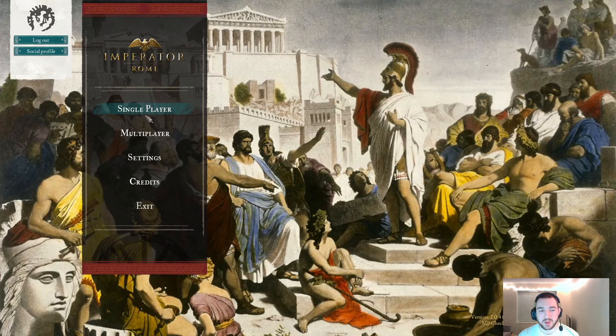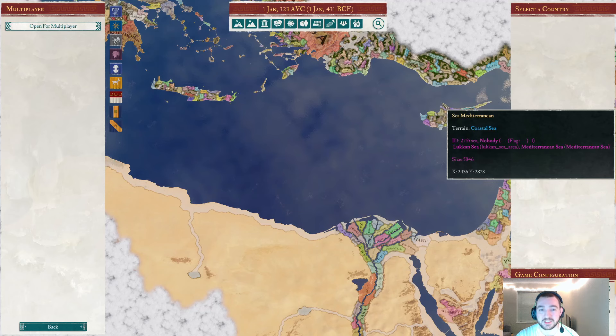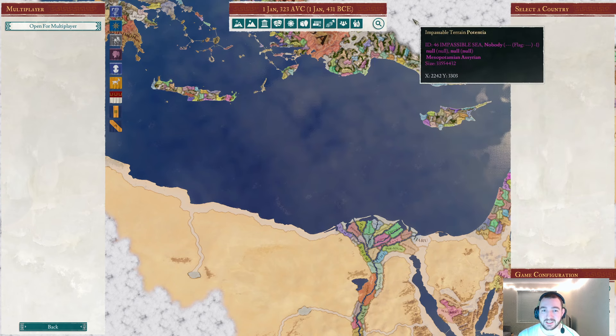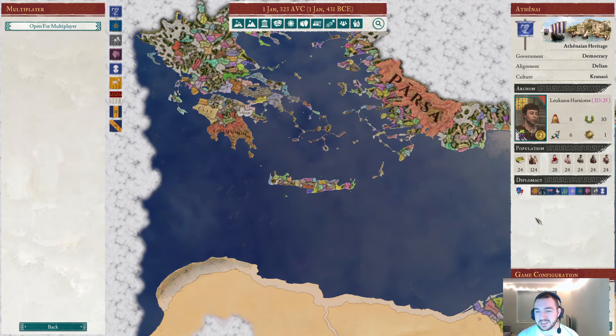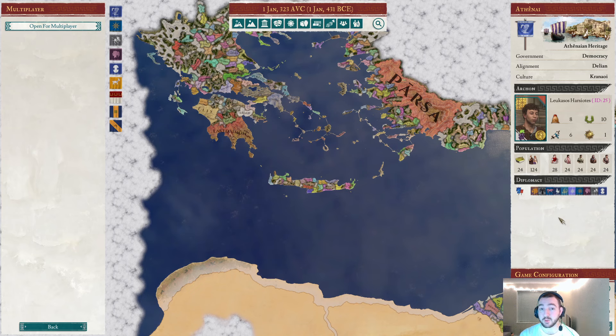Another thing I've implemented is my first attempt at a gameplay implementation of the League system. I'm using the subject-overlord dynamics as a stand-in for the League system. In the same way that the alignment system is using the religion system, I'm using subject-overlord dynamics to represent league membership. As you can see here, all of the current Delian tags on the map are subjects of Athens. This is not hard-coded - Athens doesn't permanently have them as subjects.